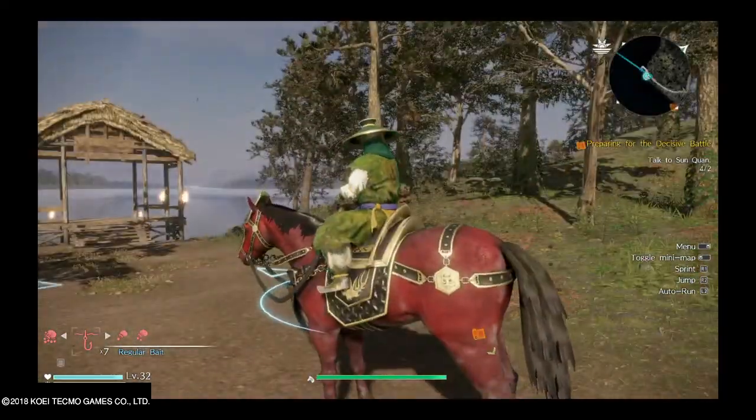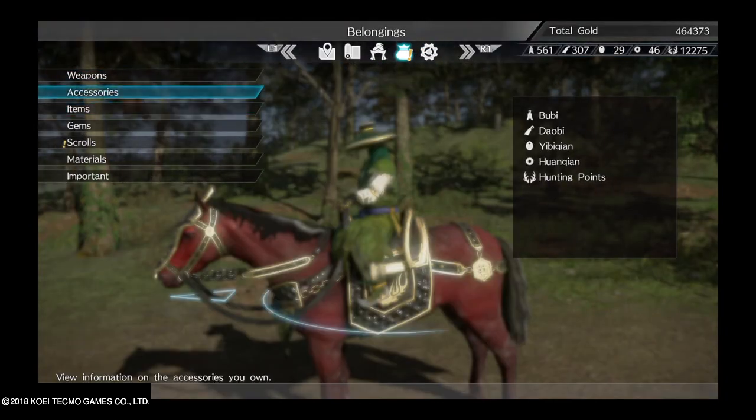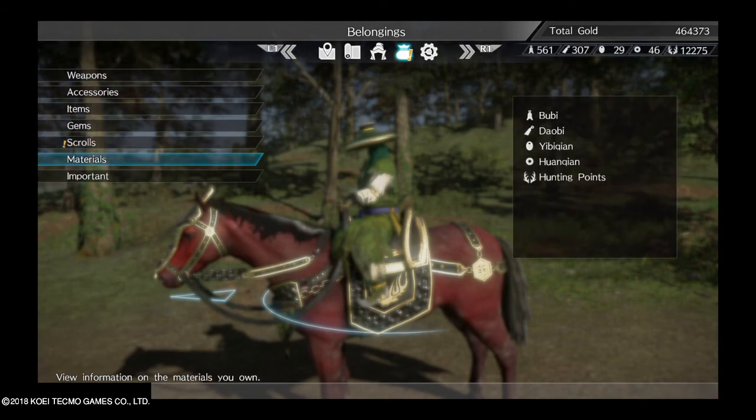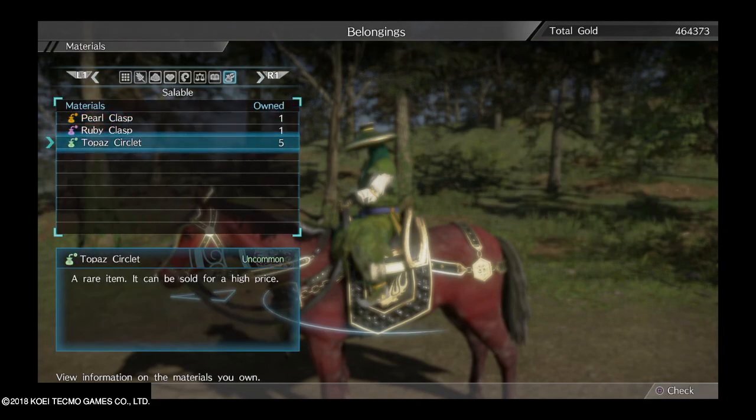And then those boxes would usually have a Topaz Circlet, as you can see right here. These items are worth picking up.